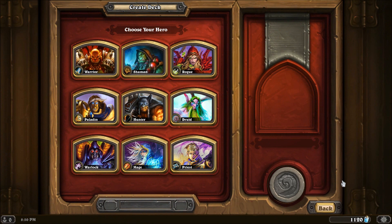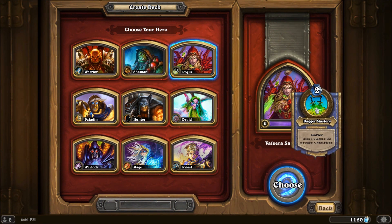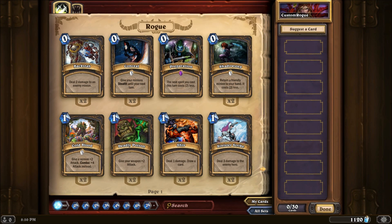First thing is first, we're going to start off by taking a look at the Rogue Hero Power, which is the ability to create your own dagger and then pump up any weapons that you may have. For the cost of two resources you can get yourself a 1-2 dagger, or if you already have a weapon you can just give it plus one attack for the turn. This has come to actually be probably one of my favorites.